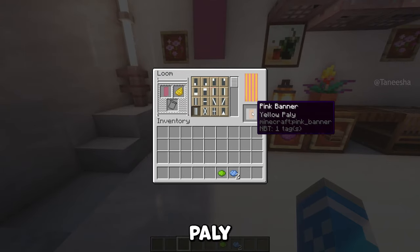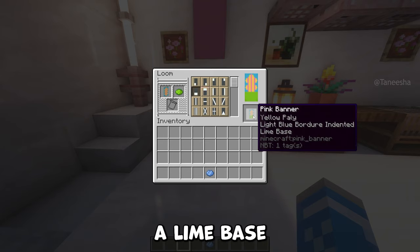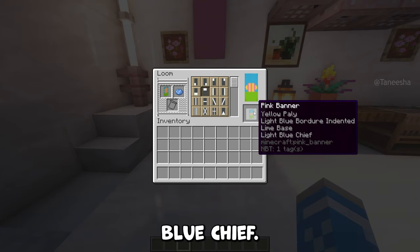Firstly add a yellow pally, then a light blue boar jaw indented, then a lime base, and finally a light blue chief.